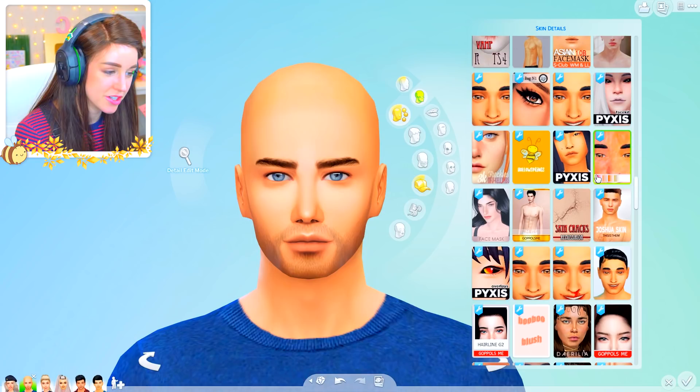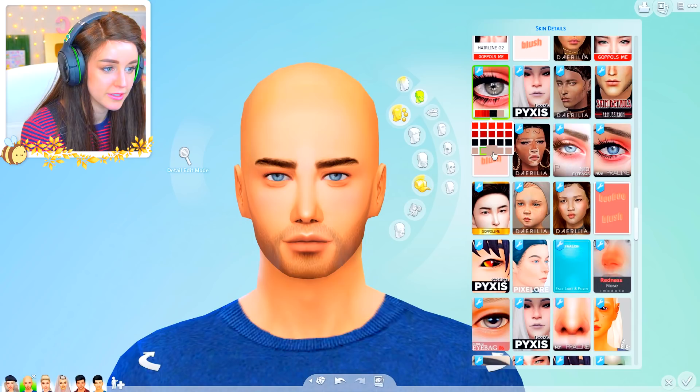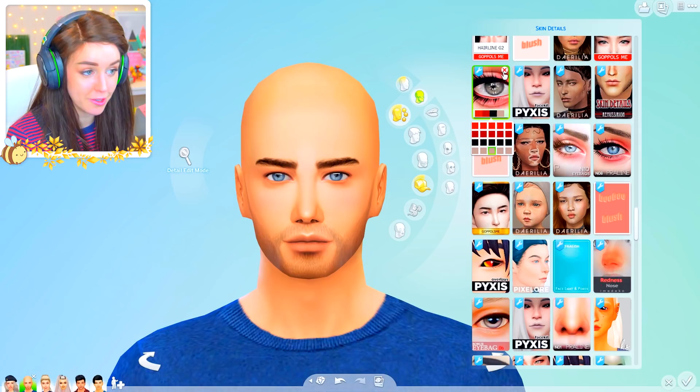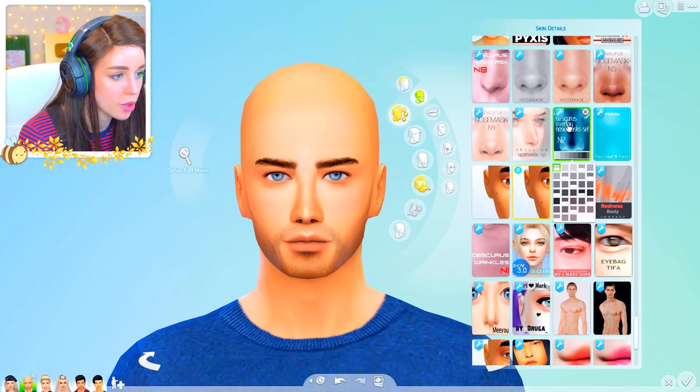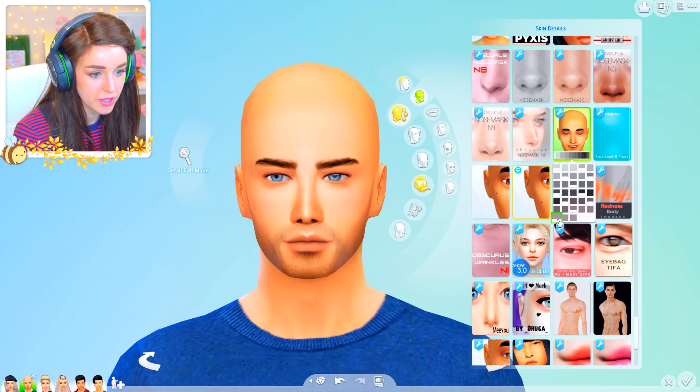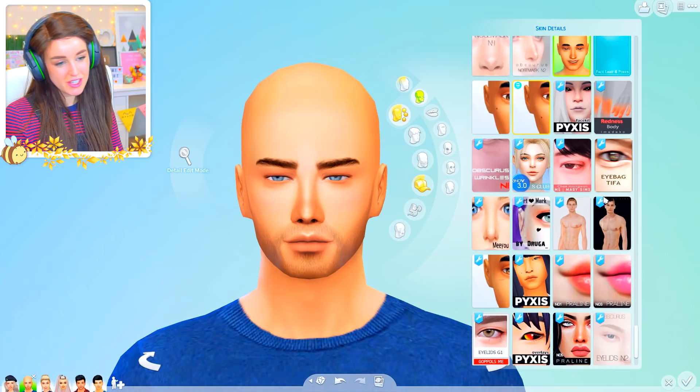I didn't use to put very many freckles on my sims back in these days, which I think we can all agree is incredibly sad. I just don't think I had any good freckles CC, whereas now if I forget to put freckles on a sim you guys know something's wrong in my life. This boy is begging for a nose overlay — I often use the Obscurus Overlay Nose Mask Set N2. There are quite a few in there and you can change the darkness of them once you find one you like.